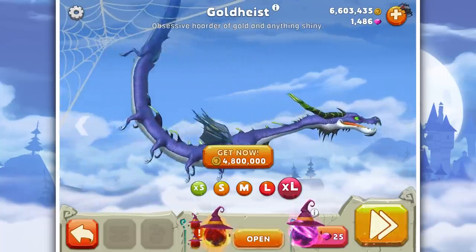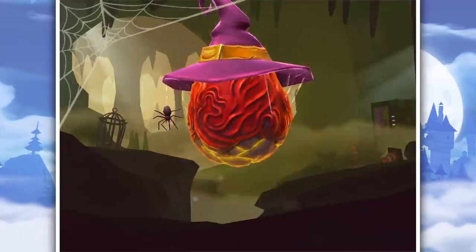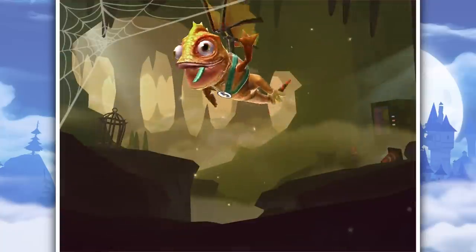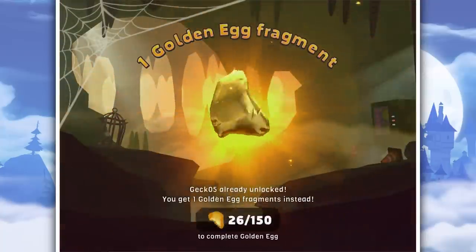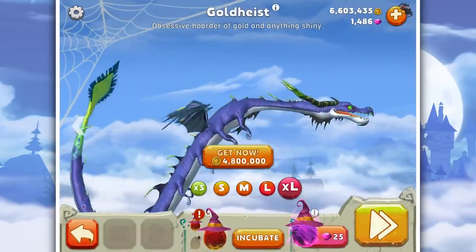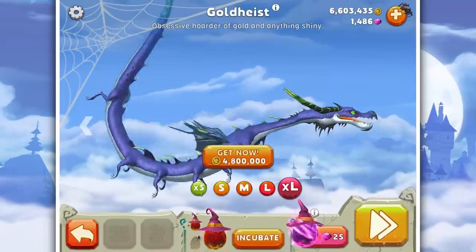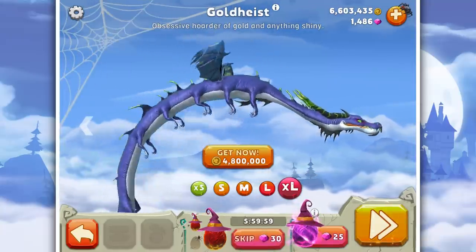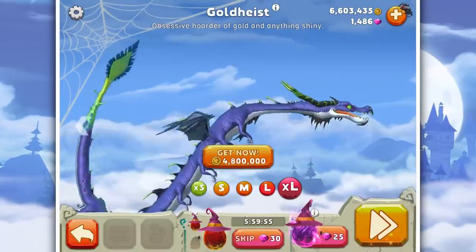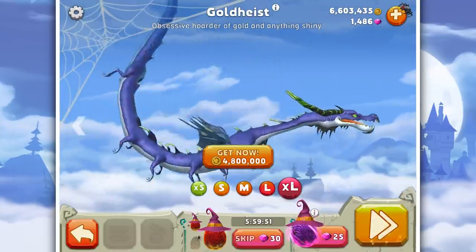It really reminds me of the Maleficent dragon — I think it's the green horns and that slender-ish body and head. But of course there might be new pets too, so let's open an egg. Oh, a gecko! I love just the attention to detail that Ubisoft — or should I say Ubisoft Barcelona — do here. We're gonna incubate that.